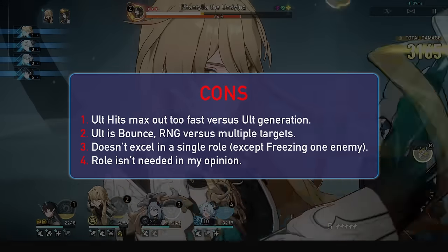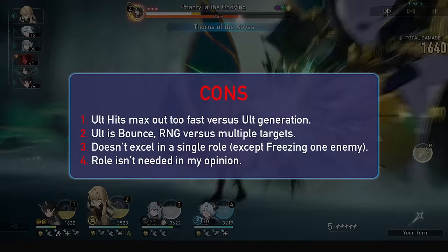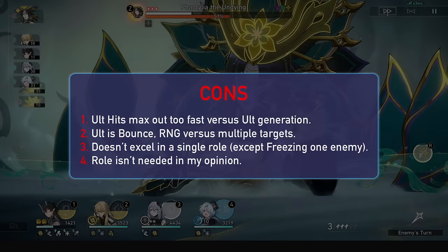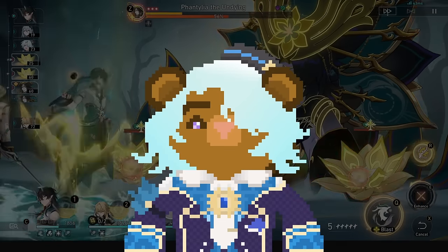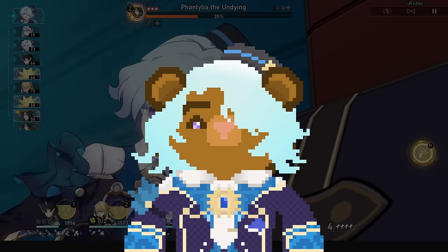For cons, the fact that he does so many different things means he won't really excel in any of them. During my hypercarry tests he wasn't Shui Yi level, and during my sub DPS tests I'd prefer just using a harmony unit. His ult is also a bounce and thus completely RNG for damage and debuffs in any multi-wave encounters — in single target he is very reliable and strong, but when more enemies come into play you'll be missing out. The role he fulfills as a freezer sub DPS isn't needed on every account, but maybe with scary new enemies we'll want those freezes much more over just more damage.